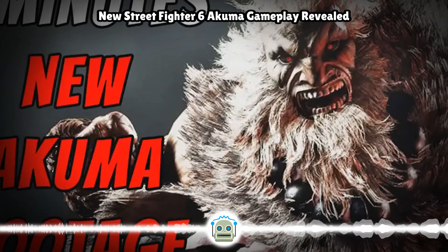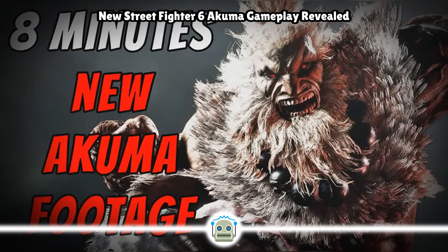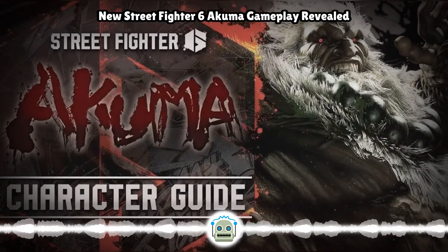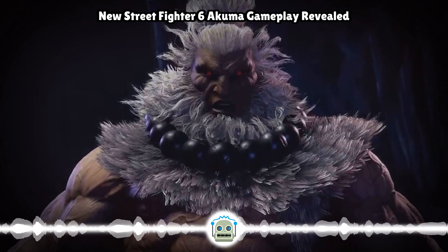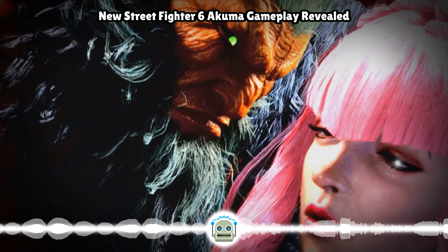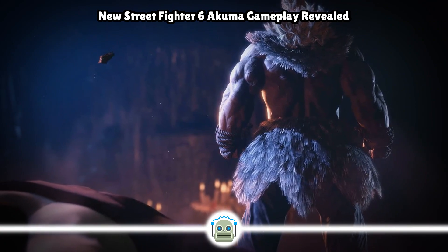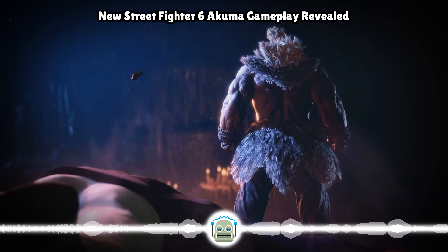Capcom has just released the latest for Street Fighter 6's upcoming DLC character, Akuma, following his big gameplay reveal trailer and theme. The company has now unveiled even more details about what the demonic Shoto is capable of. A brand new Akuma character guide video has been released featuring 11 minutes of instructional footage. Right from the jump, Capcom describes Akuma as having a range of powerful, easy-to-use moves, balanced by low vitality, making him a character that demands the ability to read and react to situations rapidly.